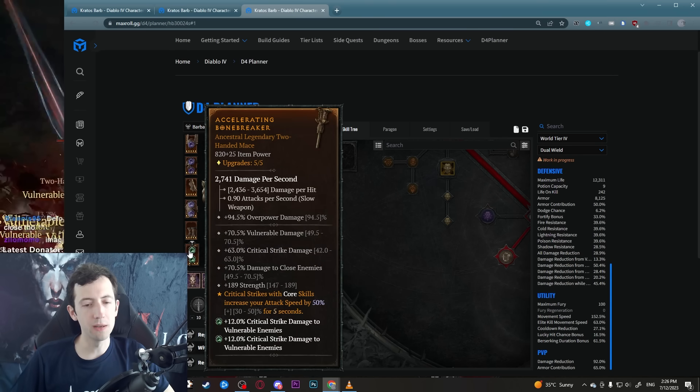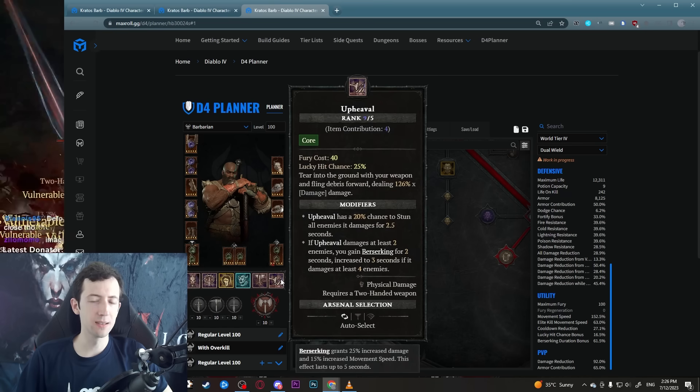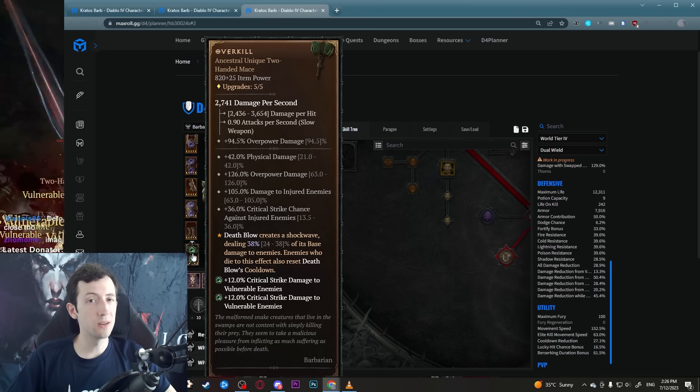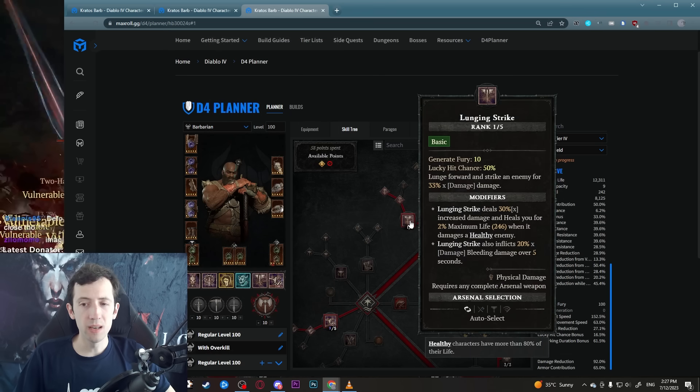Most of the time I use Upheaval just once into a pack to get berserking and make everything vulnerable with the Exploit glyph, then I Overkill Deathblow boom boom boom and everything is cleared. Without Overkill I focus a bit more on Upheaval casts — more like Upheaval, Deathblow, Upheaval, Upheaval, Deathblow. The Overkill mace feels really good despite the stat loss, especially when doing easy farming content and leveling.